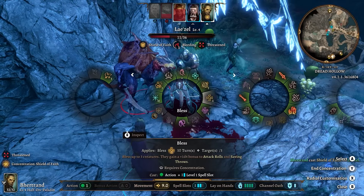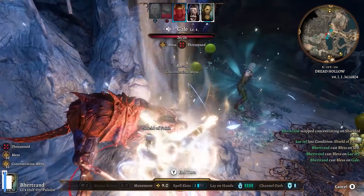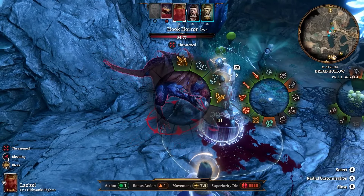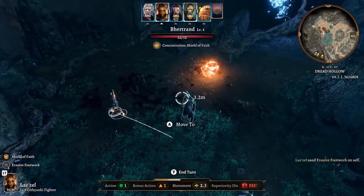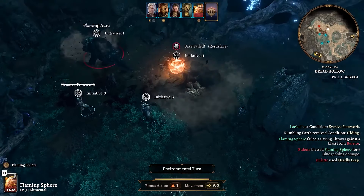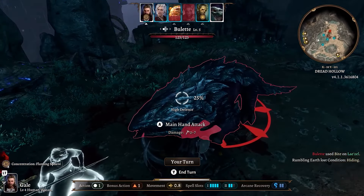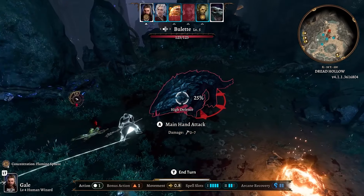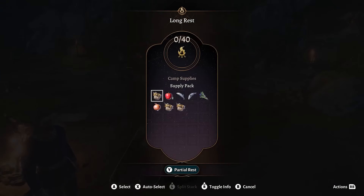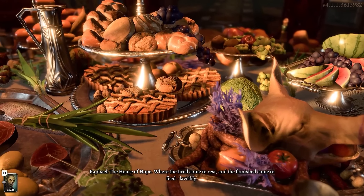Baldur's Gate 3 transports players to a richly detailed fantasy world filled with intrigue and adventure. Visually, the game features stunning environments and character models that capture the essence of its Dungeons and Dragons roots. Difficulty scales with tactical turn-based combat and intricate role-playing choices, requiring strategic thinking and character development to navigate challenges. The gameplay combines exploration, dialogue-driven storytelling, and complex quest mechanics, offering multiple paths and outcomes based on player decisions. Visual effects are impressive, with spellcasting animations and environmental interactions that enhance immersion.